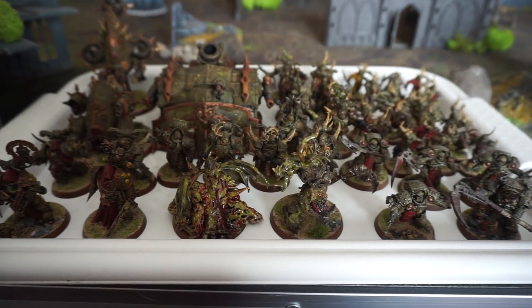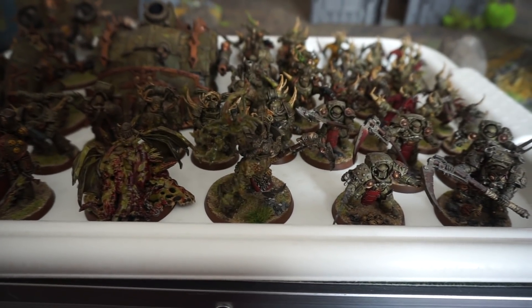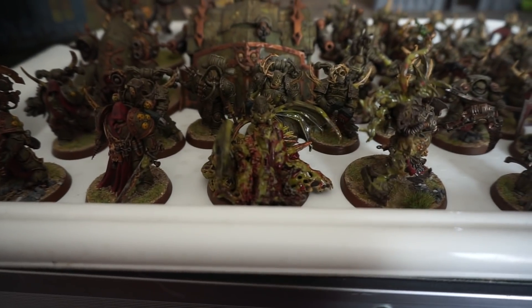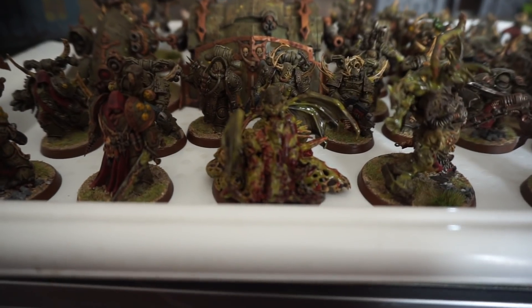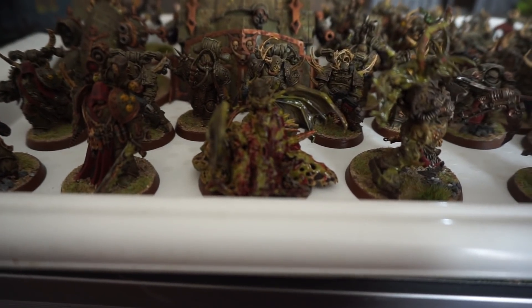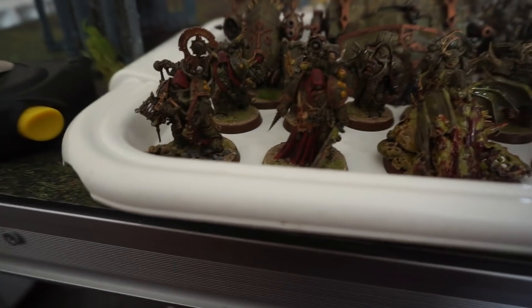So here we have the 1500 points of Death Guard being led by Typhus, the Destroyer Hive host — finally seeing him on the table as well. He is being backed up by a Demon Prince of Nurgle. This is a Nurgling that got promoted to Demon Prince. He has wings, I think he has a Plague Spear, although in his case it's probably just terrible flatulence. And then we have a couple of new miniatures — the Tallyman and the Plague Doctor.